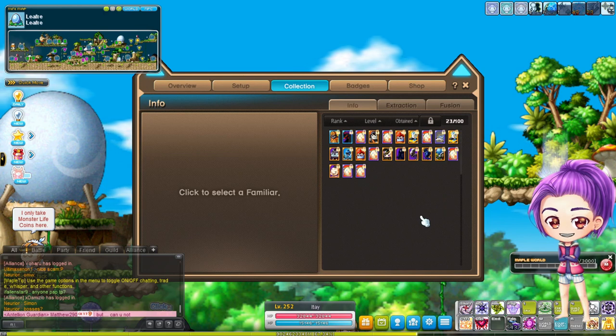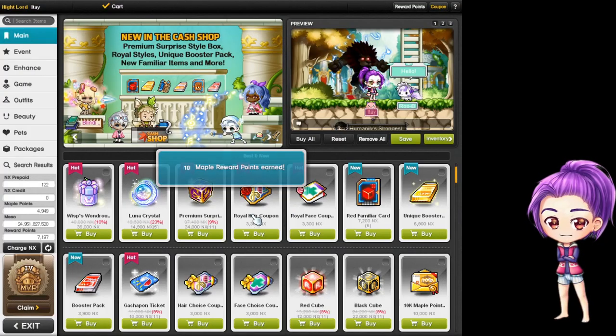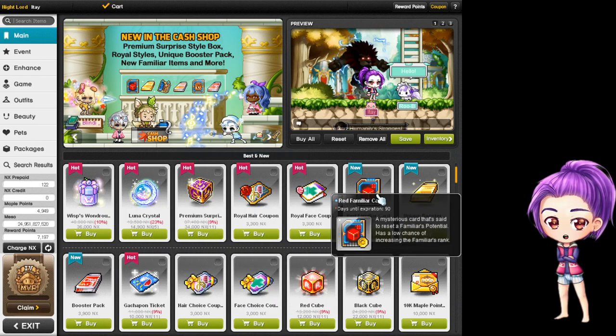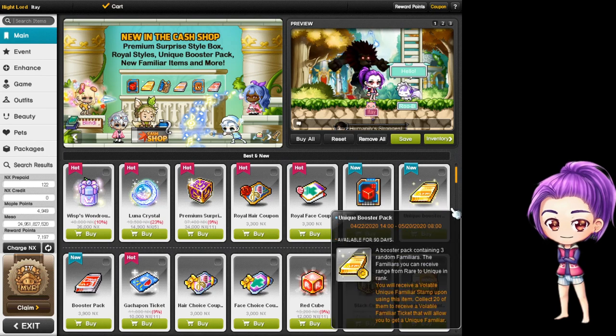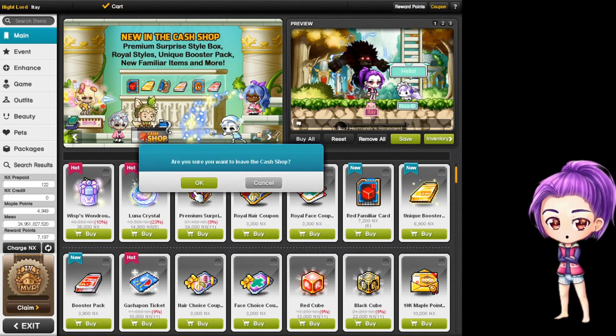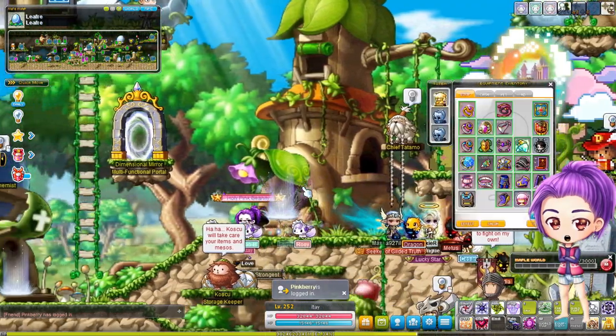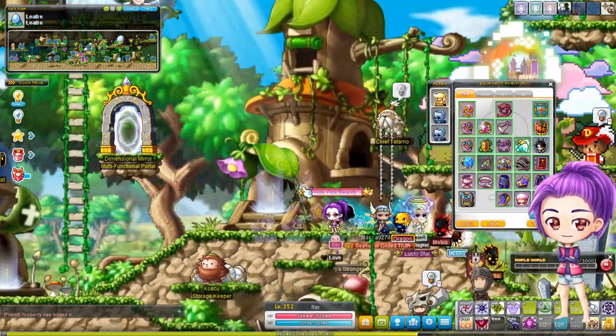If you want to go to the next level, that costs NX. You buy from the Cash Shop — it's not cheap and some people have spent 100 NX. You see this red familiar card — you buy it and it works just like a cube. It even has a small cube icon and you can cube your unique monsters.